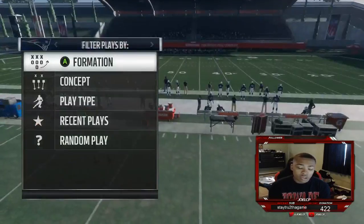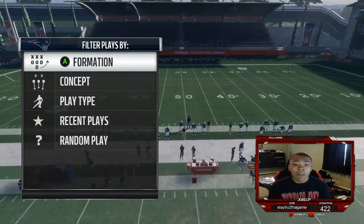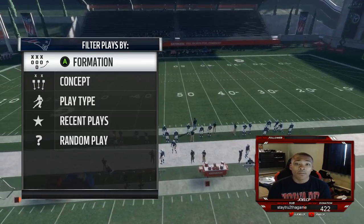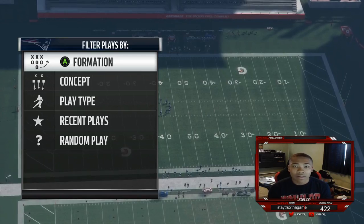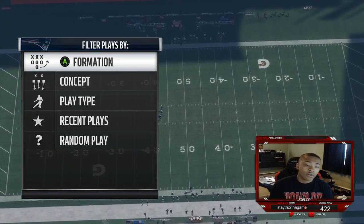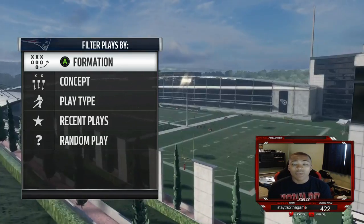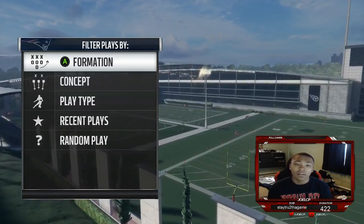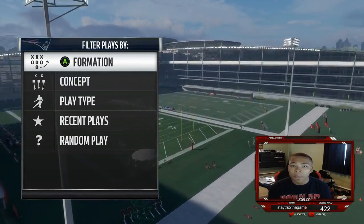No matter what — either Pinch O or Cover 4 Drop — you want to go ahead and base align, press, pinch your D-line, crash out. For the blitz you want to QB contain and then bring your safety down in the box. For Cover 4 you want to bring only your strong safety down. For the Pinch O blitz you want to bring your free safety and your strong safety down. Thank you guys, that's the end of the video. Make sure to comment, like, subscribe, follow me on all my social media down below. Peace.